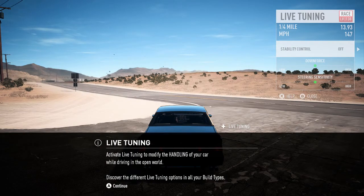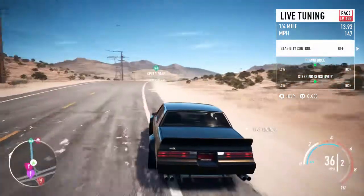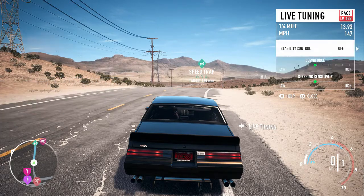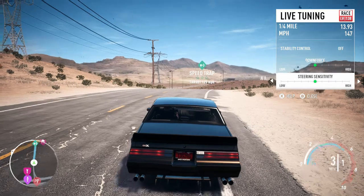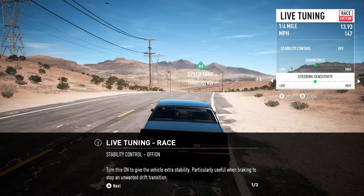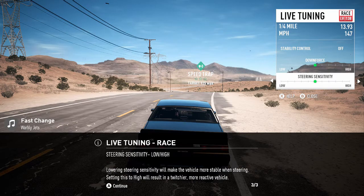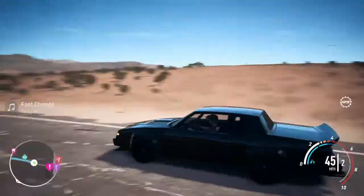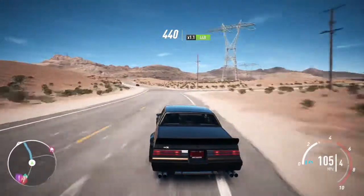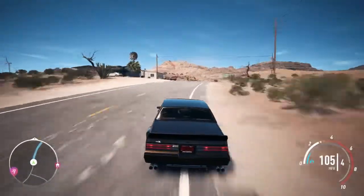We've got live tuning — I did not realize this game had live tuning, so that is nice to see. Stability control off. Let's check out downforce — not messing with that. Steering sensitivity, leave that alone. Stability control actually helps when you don't want to drift. Maybe that's what you use to turn off the tap to drift — not sure. If you guys know how to turn off the tap to drift, let me know in the comments.